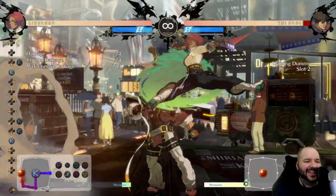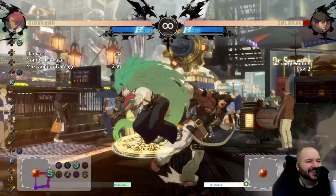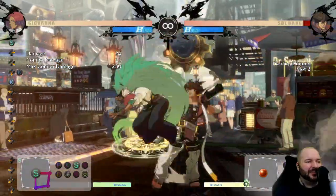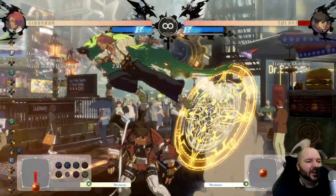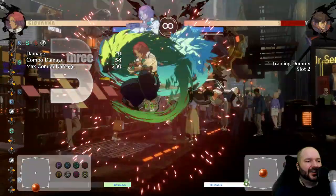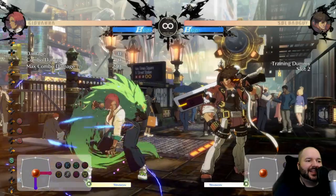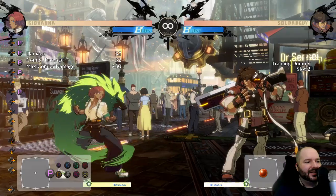One other trick: her jumping light kick is a pretty ridiculous cross-up button — kind of like Iori's tackle kick — and you can cancel it into her flip. You have to do the flip motion slightly backwards from what you'd expect. It's a pretty sick cross-up. You can even do close slash, jump cancel, air dash into that, Roman cancel, and combo off it. This mix-up hits everybody, so definitely abuse it — just be careful because you can get 6P'd out of it due to that upper-body invincibility.